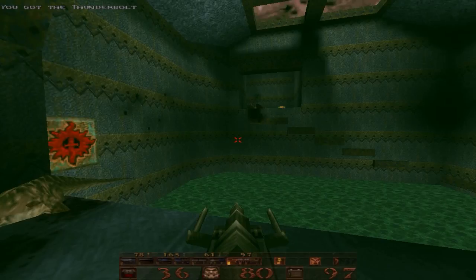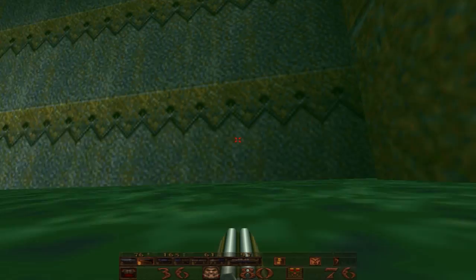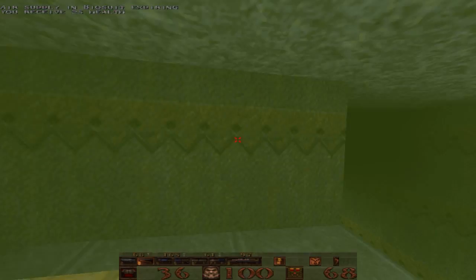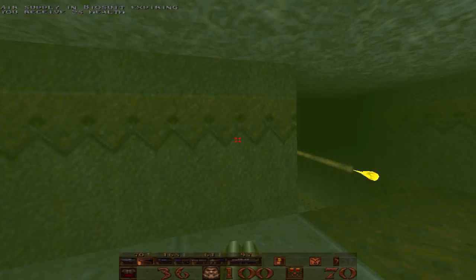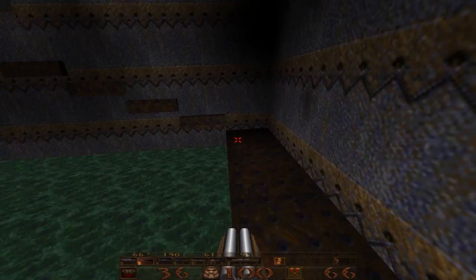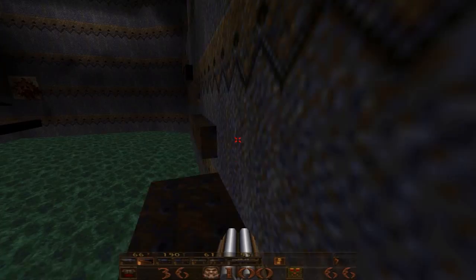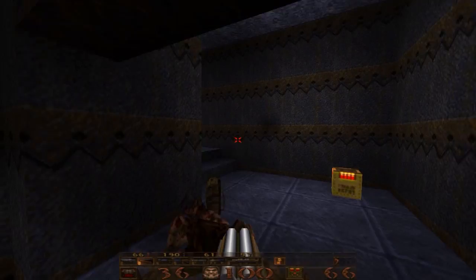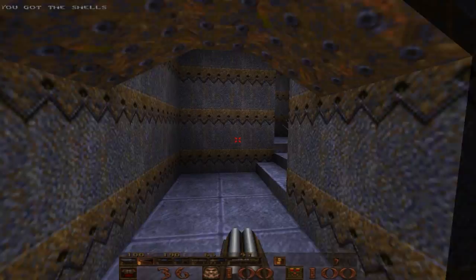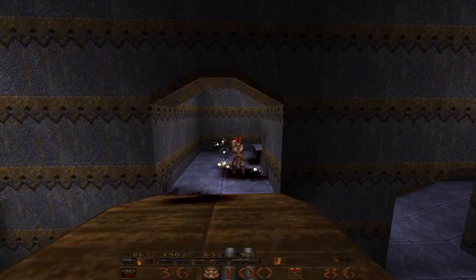This weapon is really cool, because not only is it really powerful, it also has a similar attack to how the Shamblers attack. You want to come back here just for the sole purpose of killing that Scrag right there. But other than that, we shall leap over to this bridge — or you can take the platform. It has kind of a lightning bolt kind of attack, a bolt of electricity, electrical energy.